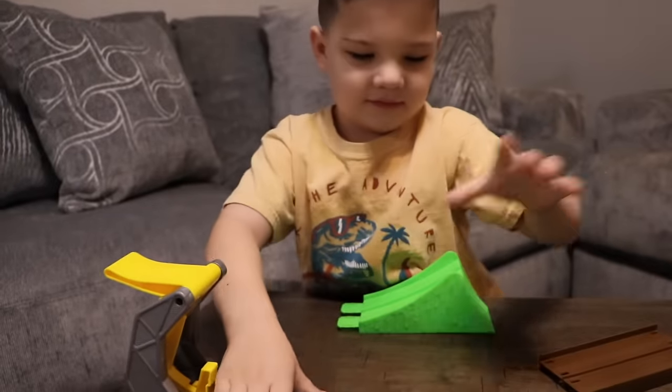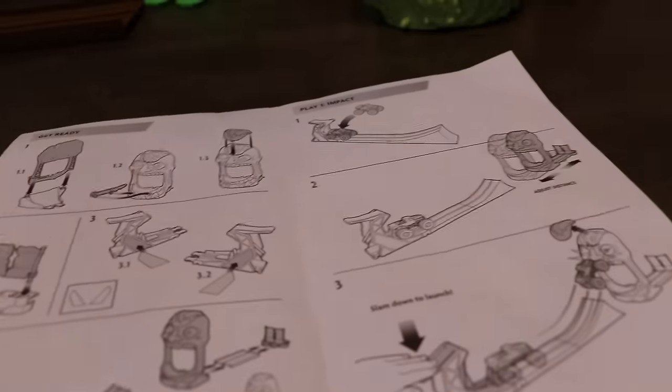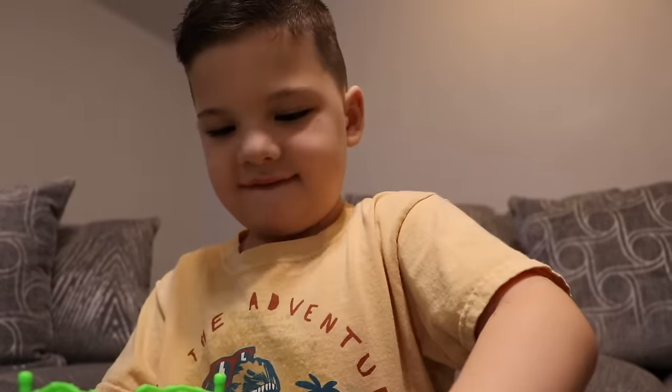Here's the instructions. Caleb, look at you putting it together all by yourself — that's super cool! It looks like we need the other ramp here. I think the ramp goes here. We need to put that there so we can put it here. Caleb is really good at putting this together. Let's see if we can see Caleb through the zombie head. Hi, Caleb! Very good.